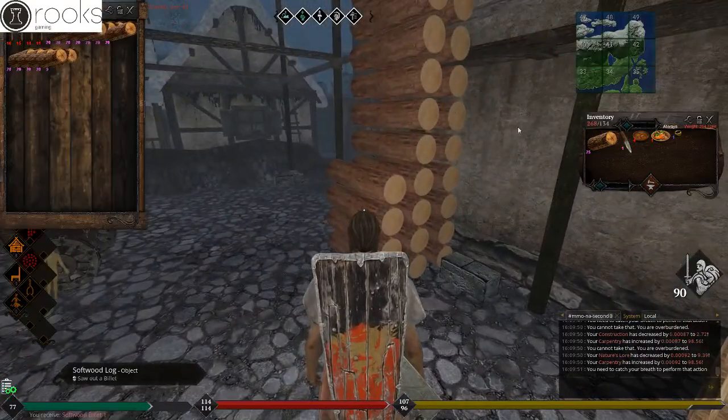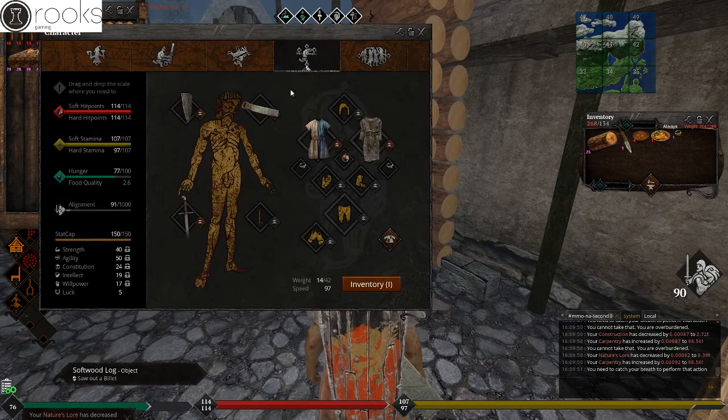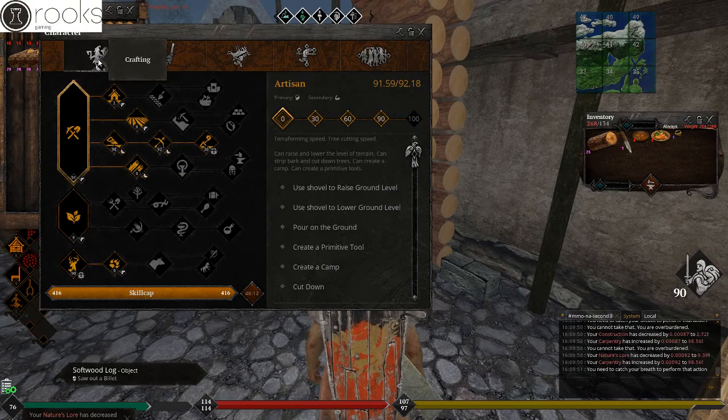Now that we have our billets already sawed out, I have activated a power hour. That is through the crafting characters menu down here. As we see, I have 46 more minutes left on my power hour.